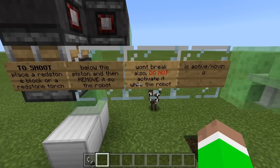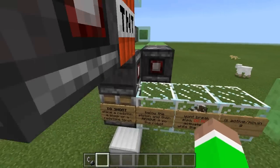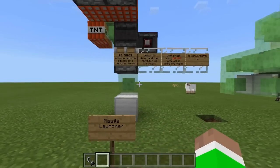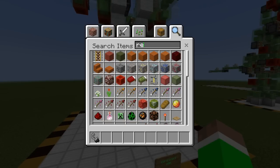So the robots won't break — also do not activate it while the robot is active or moving. What does this say right here? A missile launcher! We're going to go right here, and we can use the flint and steel or a redstone block — it doesn't really matter.